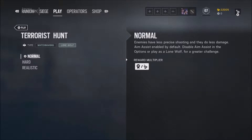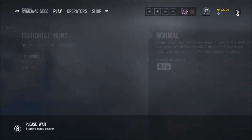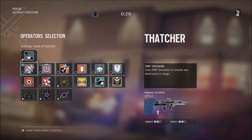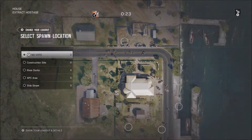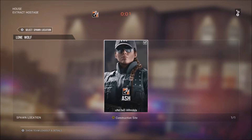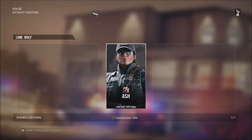When that's set, what you're going to do is go to Terrorist Hunt. You can do this by yourself or with a friend. You want to do it on Normal if you want to do it the fastest, which is what I suggest. As you can see — lone wolf, Terrorist Hunt, Normal, Extract Hostage. That's what you want it to say. It doesn't matter if it's day or night, but I suggest you go with Ash, as I am right here, and spawn in at the construction site.